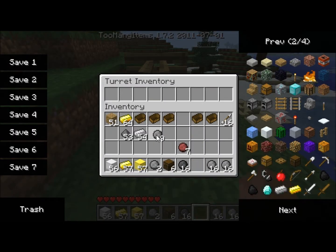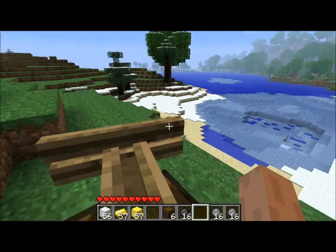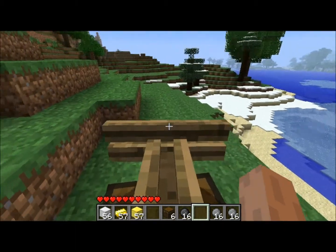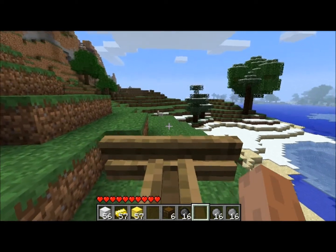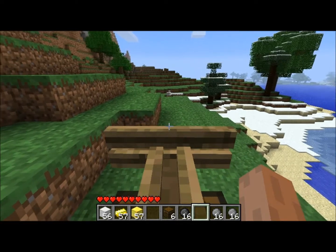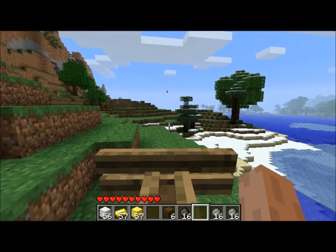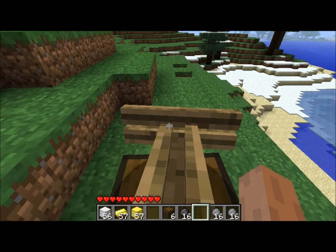So you just load up your turret with cannonballs and then you mount it. You can hold shift to make it move slower. I was trying to figure out how to fire it — you have to press space bar. I was trying to click and it really broke my own turret.